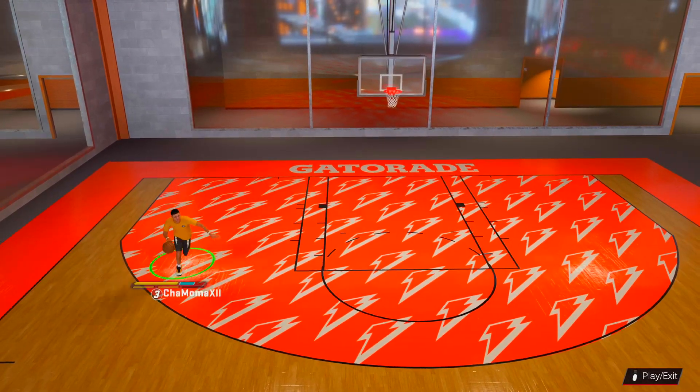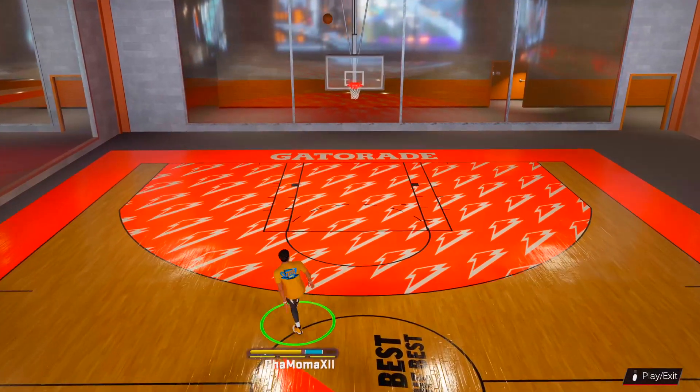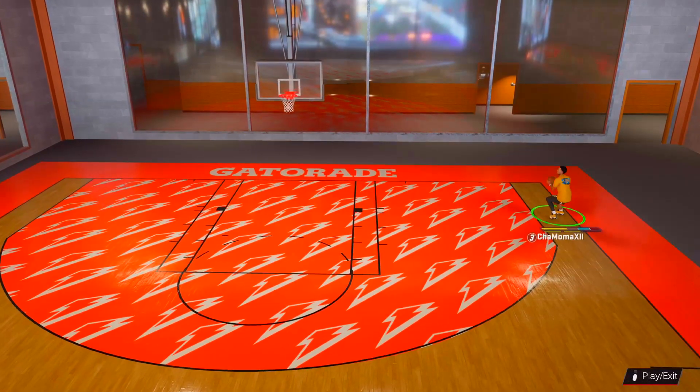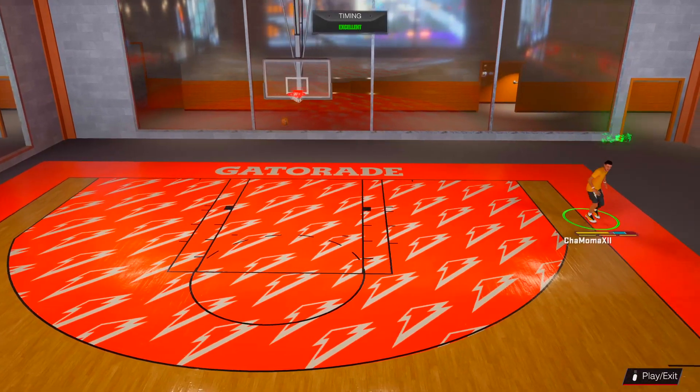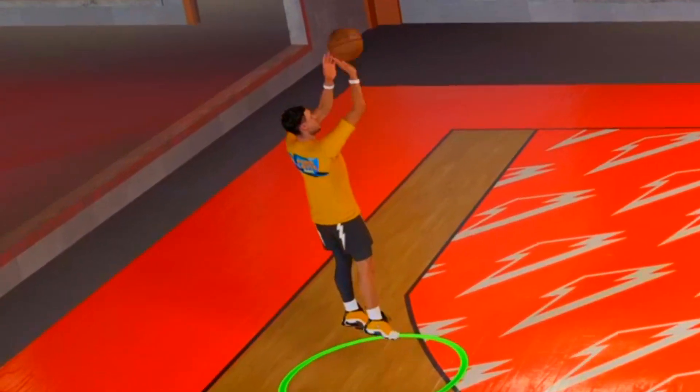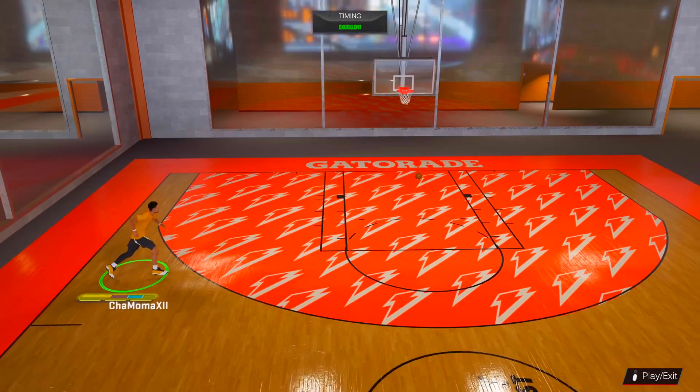Now we're going to work with the actual Stephen Curry dribble fade, and then we're going to work with the Trae Young dribble fade. As you're seeing right now, this is the Stephen Curry dribble fade. I would rate it a 7 out of 10, but there are a lot of different hitches on this jump shot. As you're doing a fade, sometimes it's going to be faster.